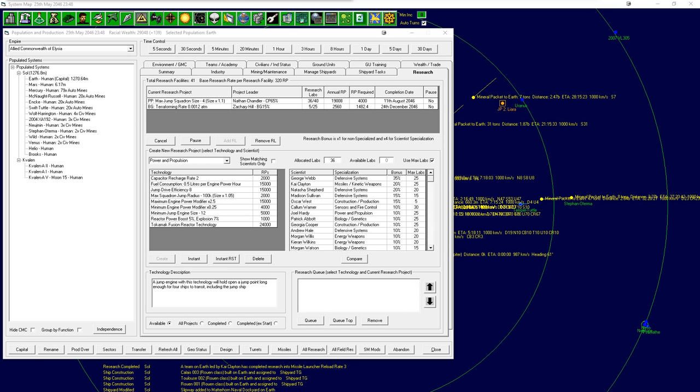Hello, I'm Entry Listening. Welcome back to Let's Play Aurora 4X. Today we're going to be building, or at least starting the design of, our military vessels - our proper fleet, not just some cheap stopgap Pulsars. We're talking a proper military. Firstly, I've cancelled the research rate and I'm actually going to get us the max jump squadron size 4.